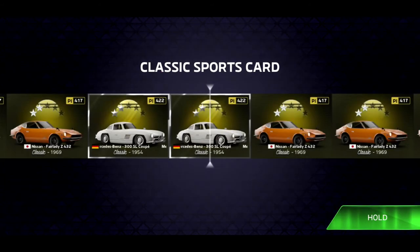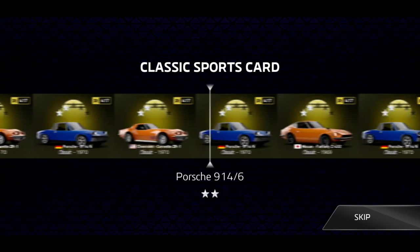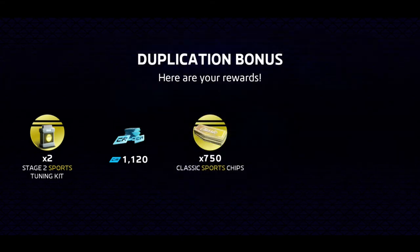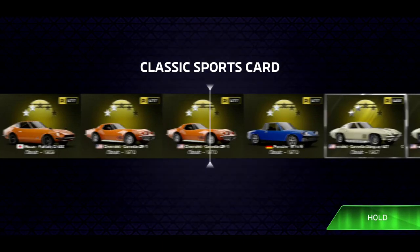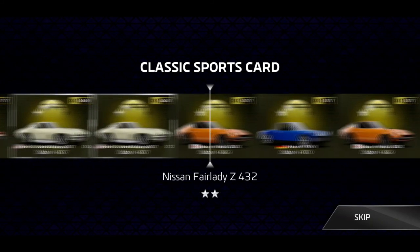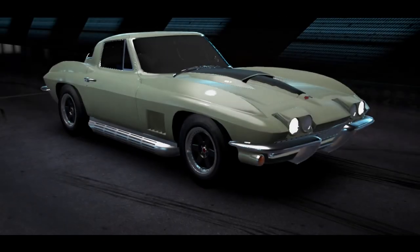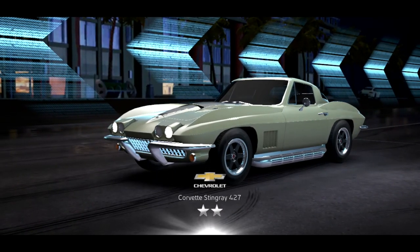Let's do the classics and see what pops up. We got the Porsche 914/6 — an old 70s car. And on release... we got the Corvette Stingray — a new one too! Okay, very good. Just keep opening up the portfolio here.